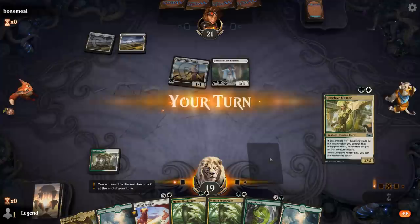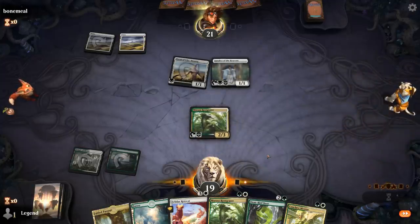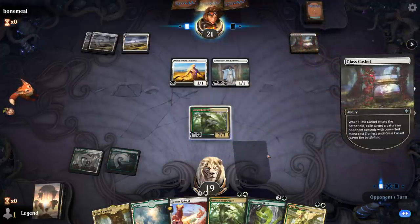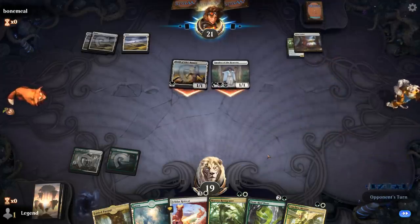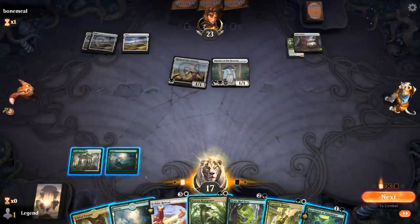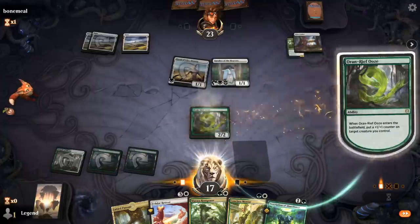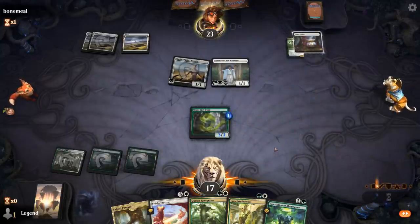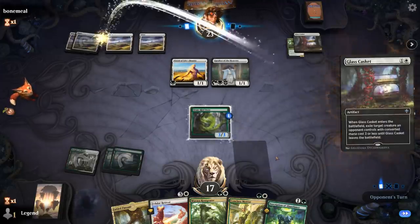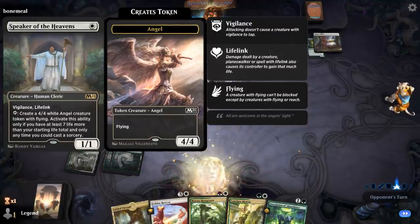Opponent is on the lifegain deck. We can still use the Fabled Passage to play the Retreat next turn if needed. Glass Casket is going to deal with our Rootgrazer instead — so change of plans. Picked up an Inscription. We'll get a few options between Mentor plus Inscription or play Retreat. Second Casket deals with Ooze as well. Opponent slowly inching closer towards 27 life, which is when the speaker becomes scary.